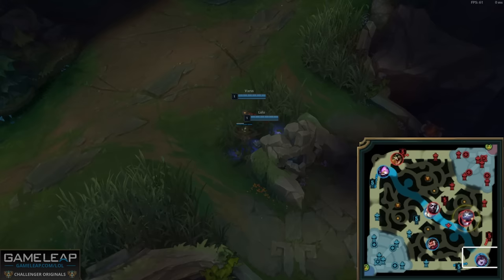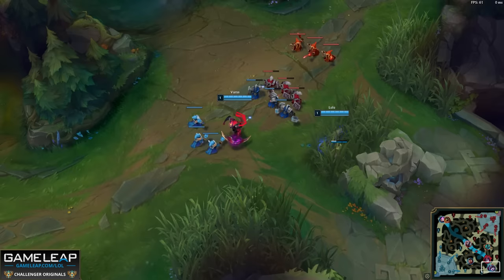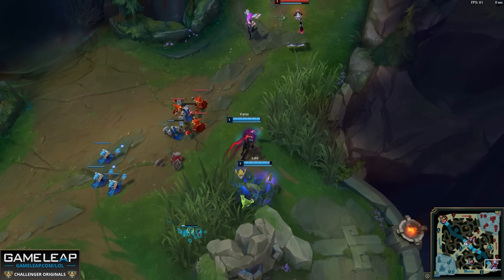Being in lane early lets you get priority. In this game the enemy Kai'Sa and Yuumi decide to leash, while Varus and Lulu don't. Remember this is a double-range matchup — the priority is going to secure the first few levels and set up the early game. You get the minion advantage and the level advantage. But getting priority, just like Ruler does, is just one ingredient of the big cake of stomping the enemy bot lane.